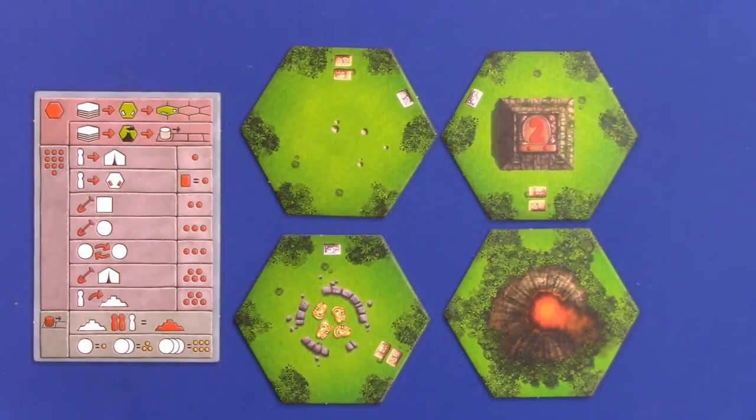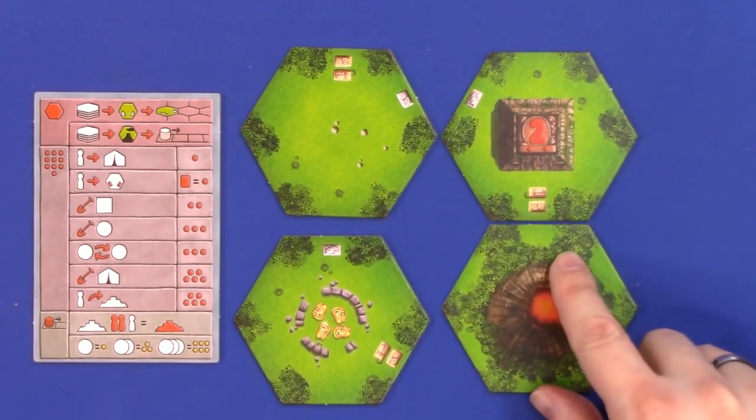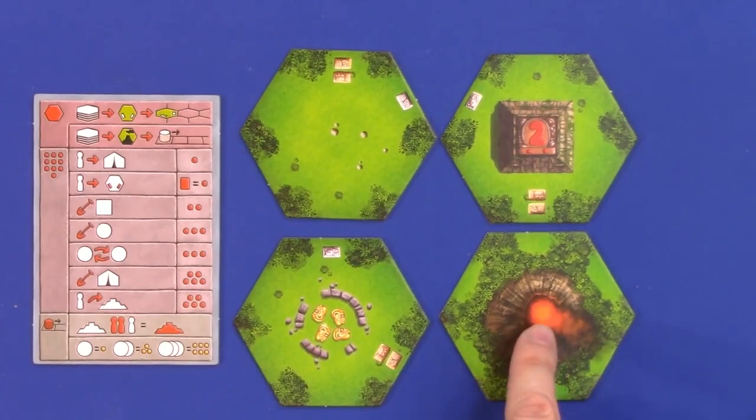Fourth, there are volcano hexes. These are impassable tiles — no markers can go onto them. In addition, they also trigger a scoring round, but more on that later.